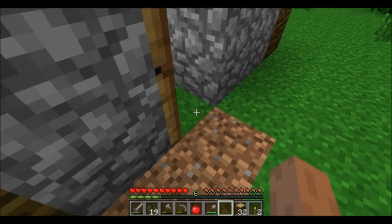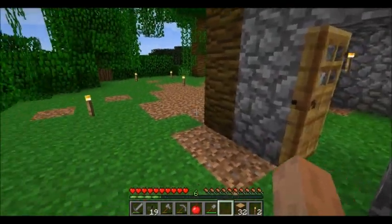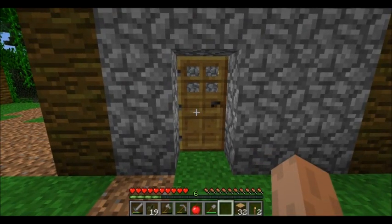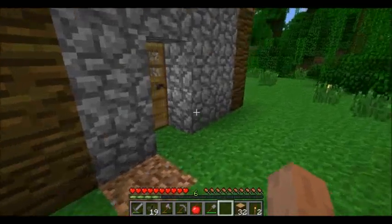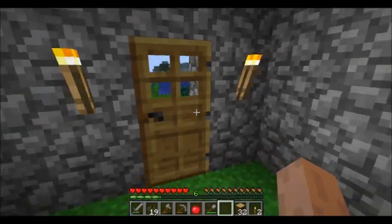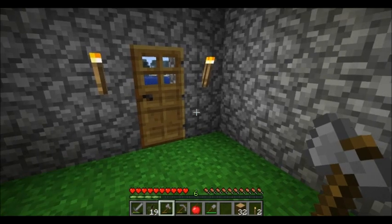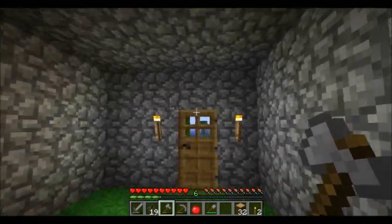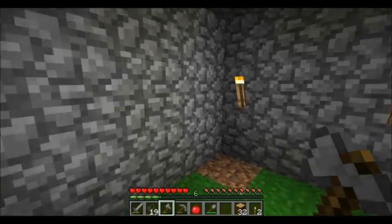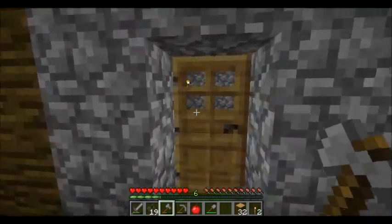So if we place a door like this, this door right here is now closed. When you right-click a closed door, it becomes open. This door is now completely open, yet when it's open we're unable to pass through it — and a zombie will never try to beat down an open door. That means if you have your door positioned so that when it is open it blocks movement through the doorway, zombies will not be able to beat it down.